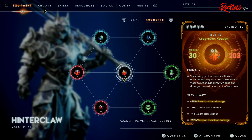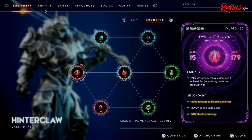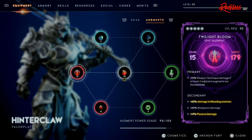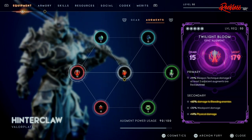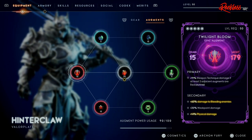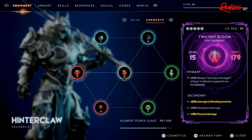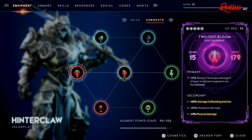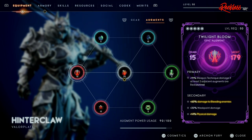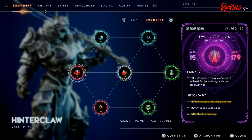Next might augment is the Twilight Bloom, which gives 15 drain and 179 Might. The primary is plus 91% weapon technique damage if at least two adjacent augments are red — and as you can see, to the right is the Surety, and to the southeast is another Might augment. For the secondary: plus 60% damage to bleeding enemies, plus 20% weak point damage, and plus 14% physical damage.